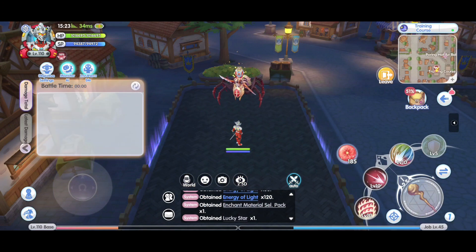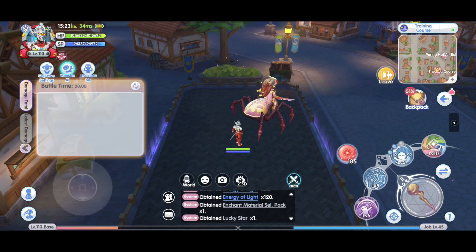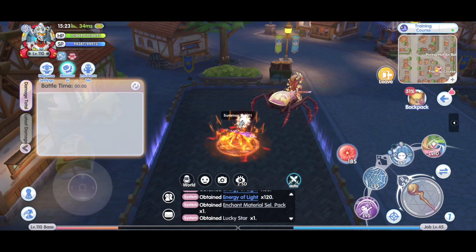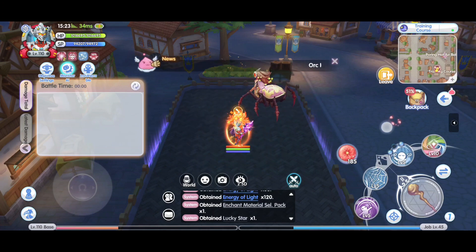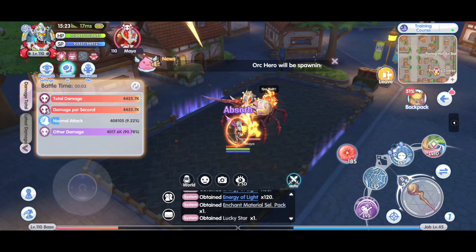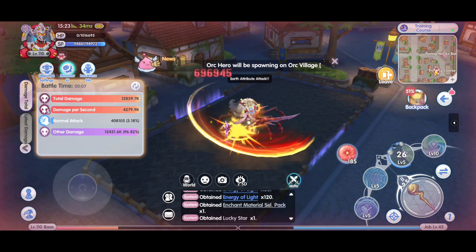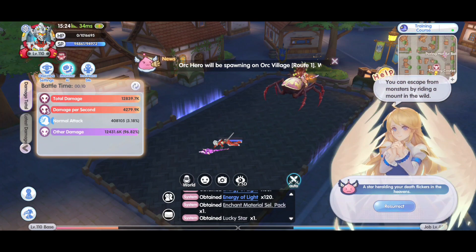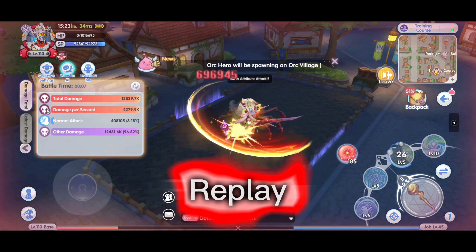I will let Maya hit me with the physical attack. I'm going to remove this protection, get my spirit up, and we will see how much damage I can take. With the shield, there's one hit, two hits — shield's gone, three hits. This is the Earth attribute attack. So without any damage reduction card, the damage is 696,000.